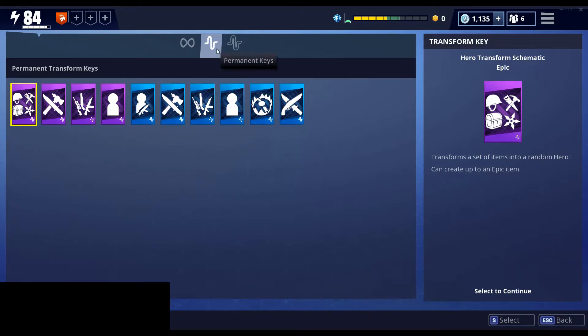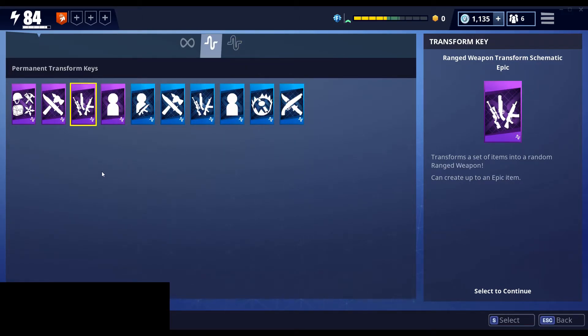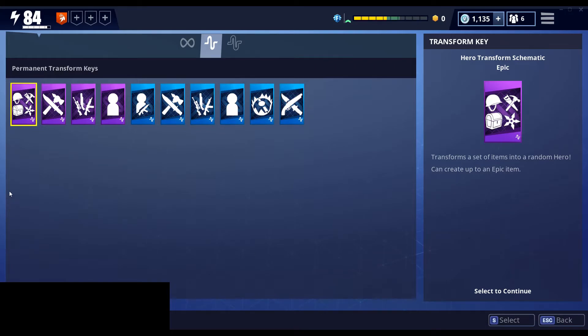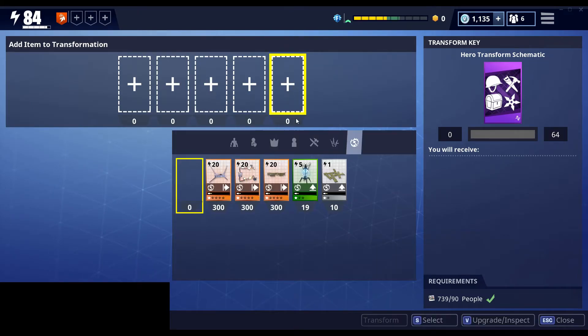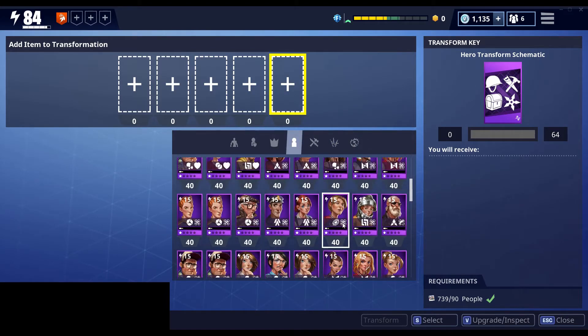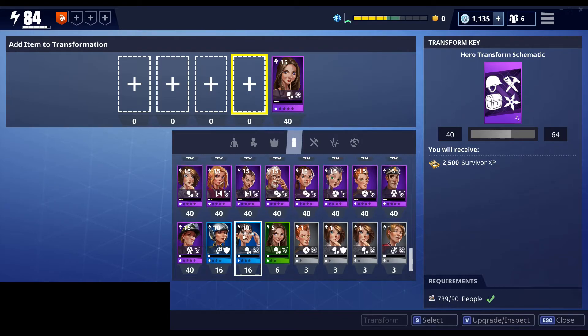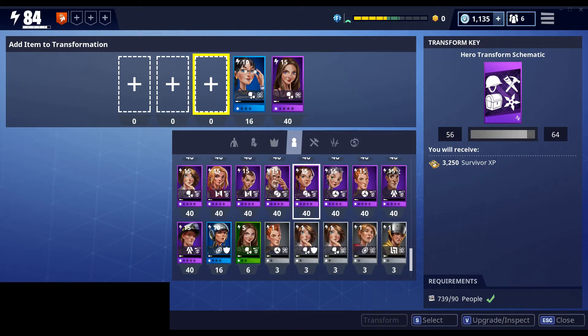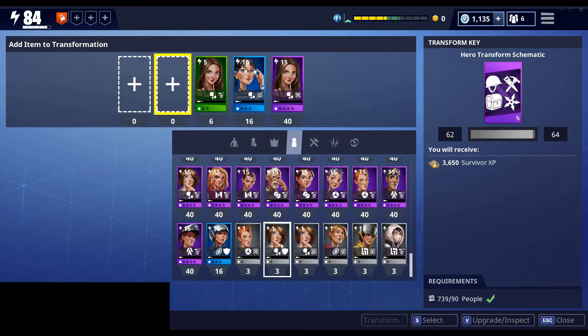For the consumable keys, you want to add up to the bar. You can also use your permanent keys, and they work a little differently. The way permanent keys work is you can get a reward up to and including that rarity. So if I use this epic hero transform key and fill it up, you'll see the bar is set at 64 right now. So let's find something to fill up 64 — we'll go 40, then 56, and add a gray survivor to go to 65, so the bar is filled.